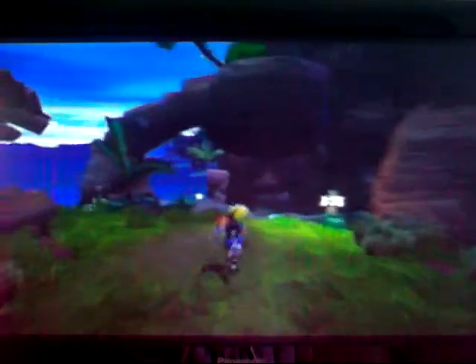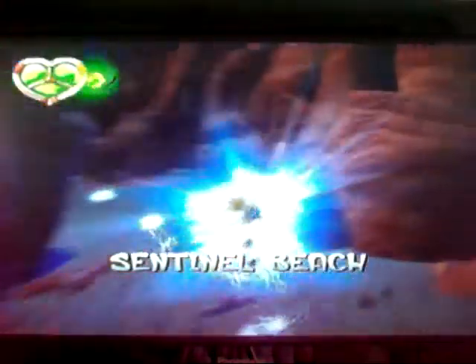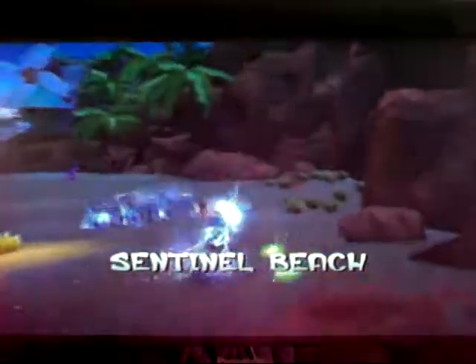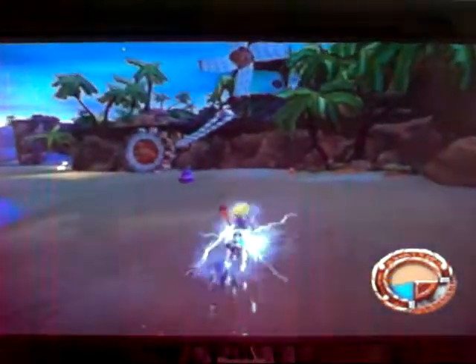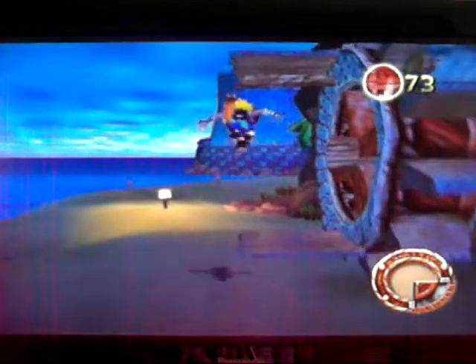Now, the next place we can go is Sentinel Beach. This is where, if you remember from part 2, Samos wanted his green eco things unblocked because they got blocked. He said follow the lamps, so we're following the lamps. Alright, we've got another scout fly. I'm following the lamps. Some power cells too.